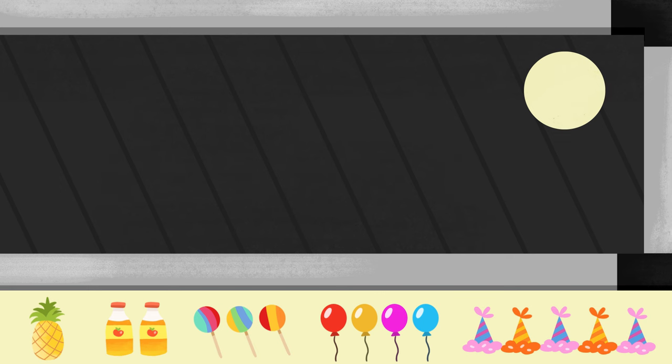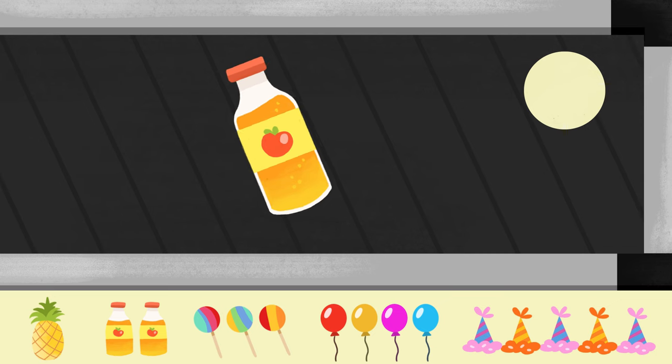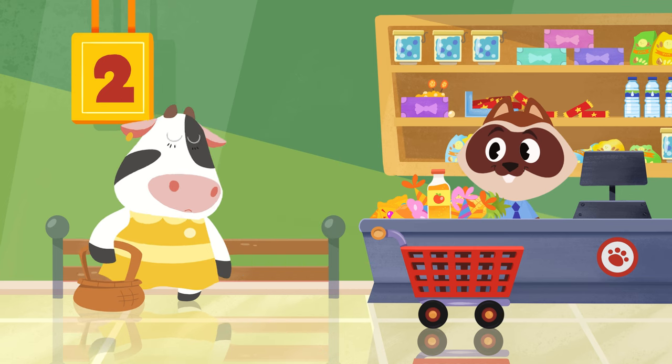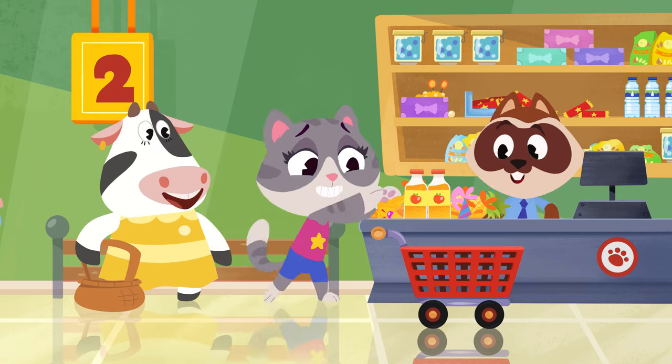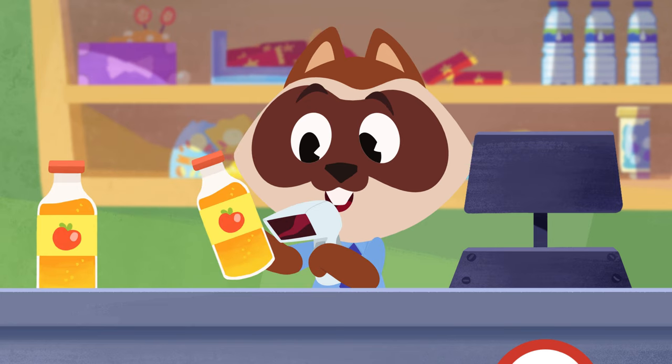Maymay needs two bottles of apple juice. Let's count how many she has. One... Hmm, you only have one bottle of apple juice, Maymay. But you need two! Now you have two bottles! Awesome!